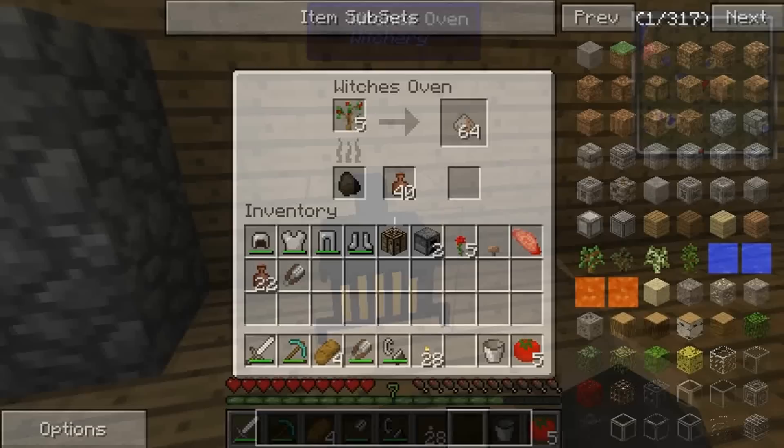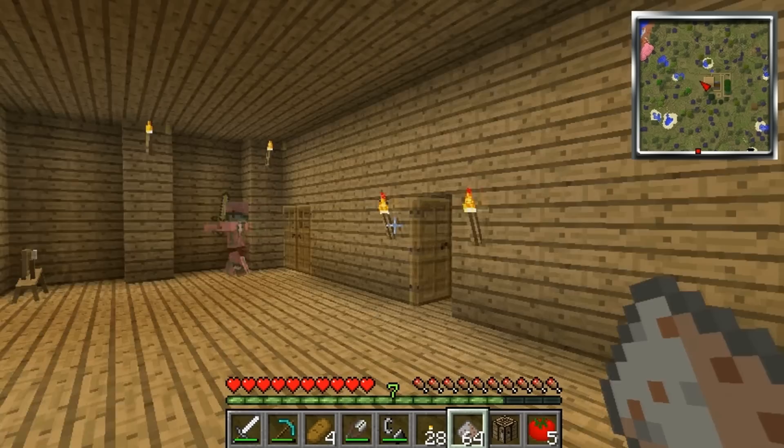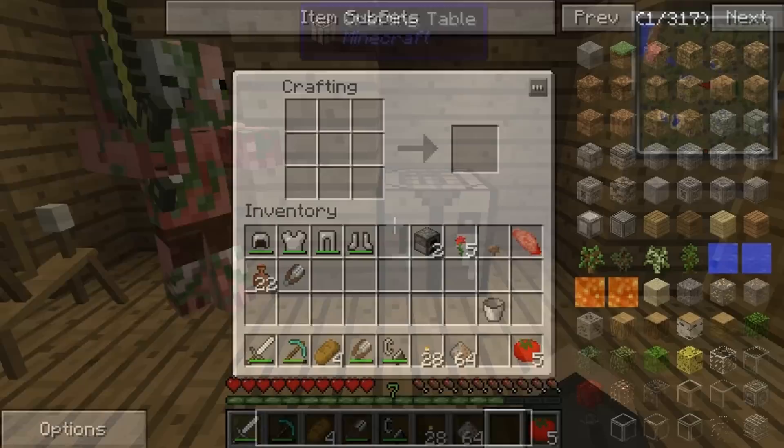I've put some rowan saplings in here and I'm hoping that we get some more whiff of magic. I may need a bit more coal. Actually, I need this wood ash. There's a crafting table right here I can use. The wood ash can actually make something called quicklime — that's a cool ingredient we need for oil of vitriol, I think it's called. So we put the wood ash in here and that makes quicklime.